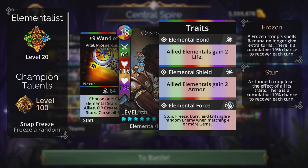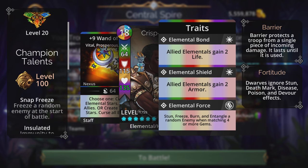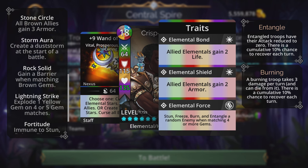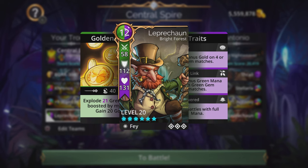The class of choice is the Elementalist class, because of the final trait — the ability to stun, freeze, burn, and entangle a random enemy when matching four or more gems. The talent setup includes Snap Freeze, Insulated, Stone Circle, Storms, Rock Solid, Lightning Strike, and Fortitude for the final trait.